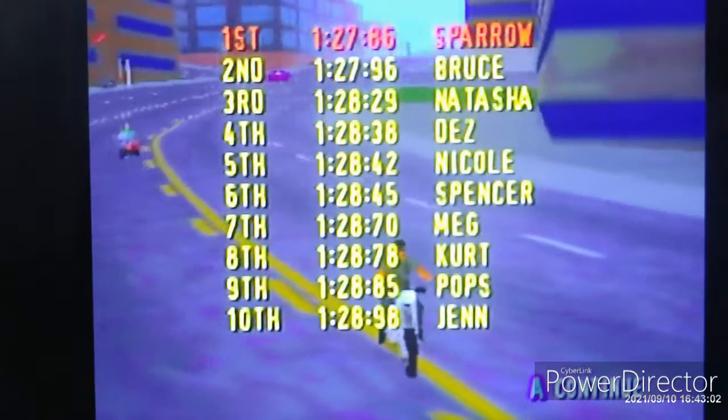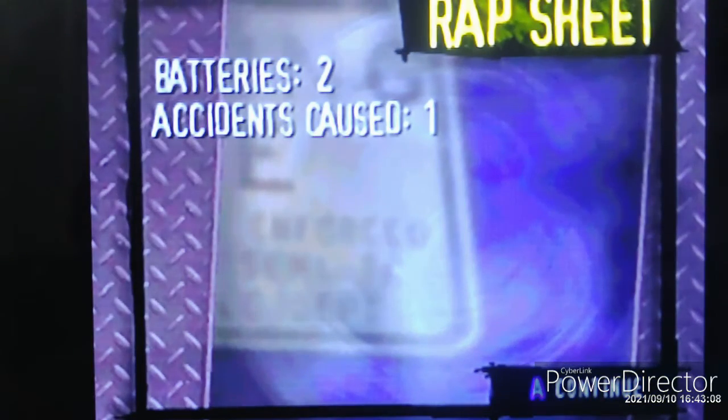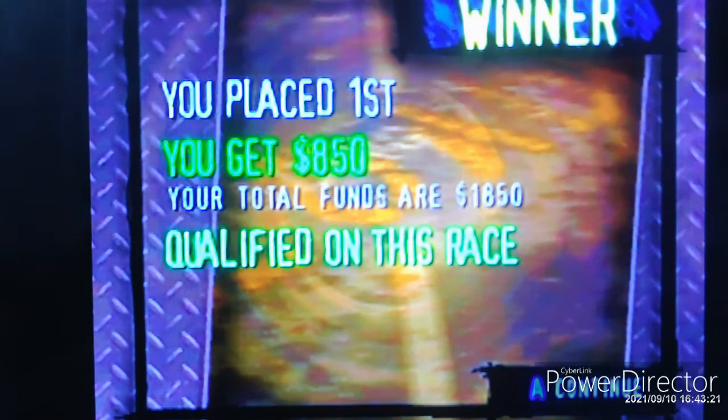Obviously for the whole suit you're changing it from red-to-black to black-to-red. For the jagged edges you'll need to make them red, so instead of spray painting that, I decided to use acrylic paint. We got first place and $850, so our funds are now $1,850.